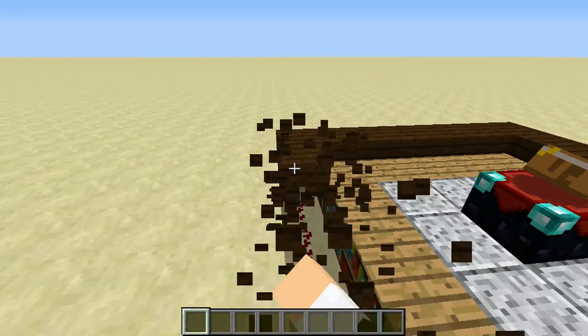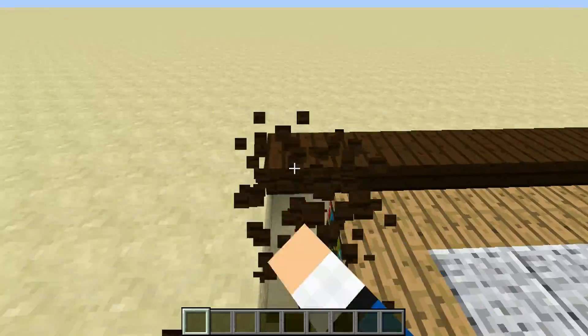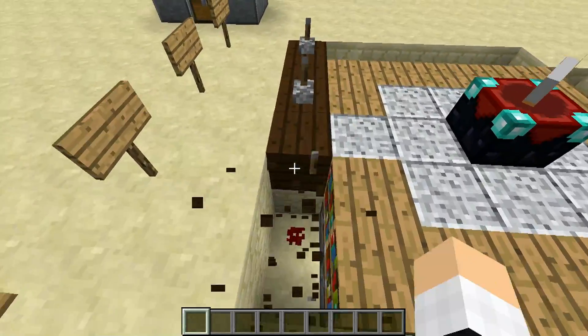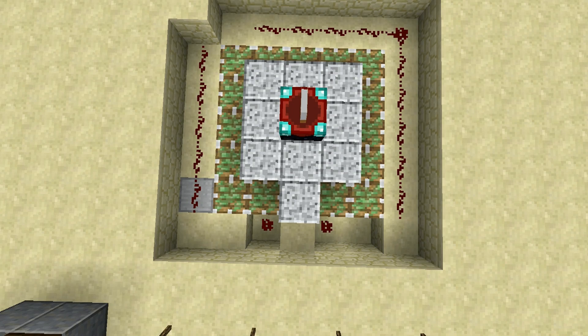First off, let's take a look under the hood so I can show you just how compact this thing really is. It uses only 17 redstone dust and 4 switches to accomplish everything. Each piece of redstone dust is strategically placed to trigger a certain number of pistons per switch.